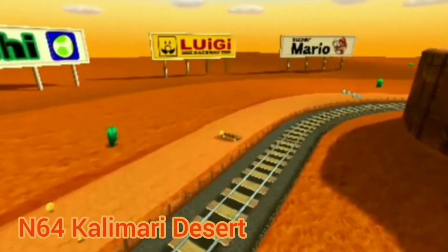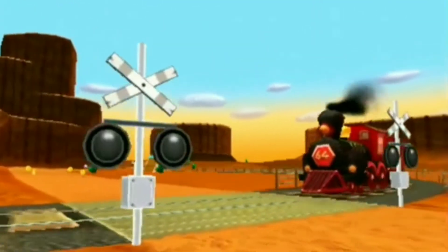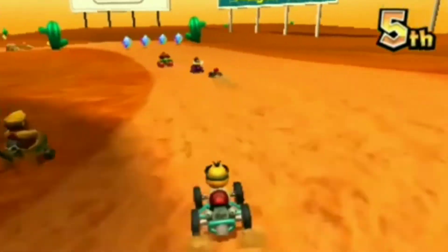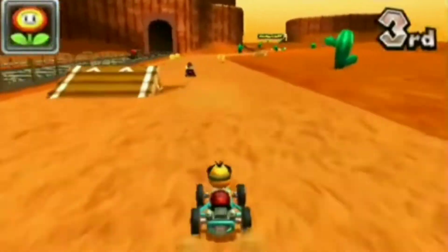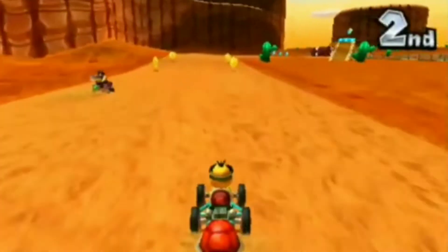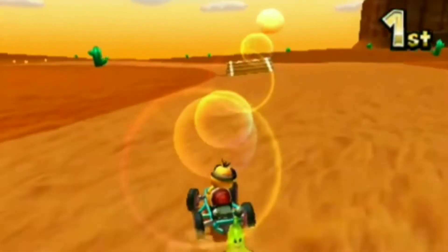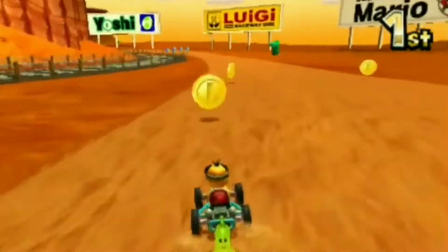At number 8, we have N64 Calamari Desert from Mario Kart 7. It's the exact same track I just talked about, but now it's on the 3DS. Because of that, the graphics are given more polish and there's more details across the course. Aside from the visuals, there's also some ramps scattered around for you to trick off of, including a couple gliding ramps thrown into the sand that you can fly off of if you have a mushroom. Other than that, it's still the same relaxing course as before, and that's okay. I do think more could have been done to spice it up, but it's still fun.